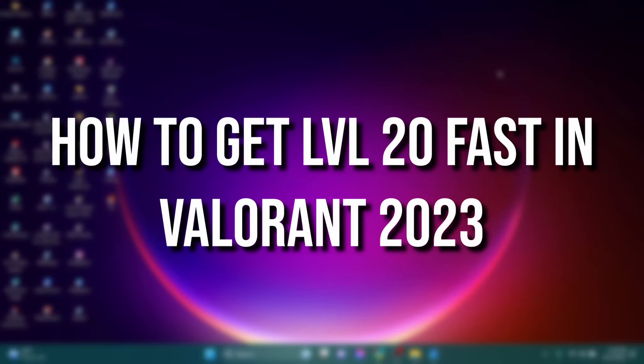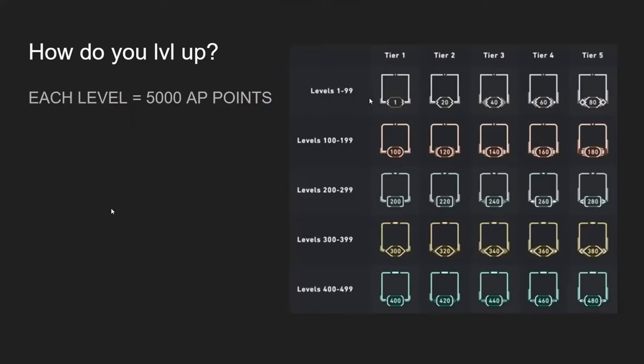Hey gamers, today's topic is how to get level 20 fast in Valorant 2023. Here is the chart — each level has 5000 AP points in tier 1 and tier 2, and you have to follow this from level 1 to 99.